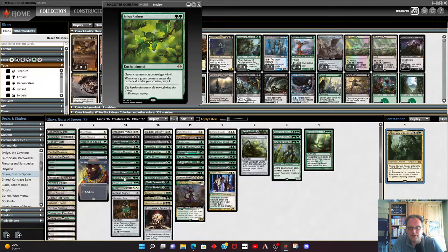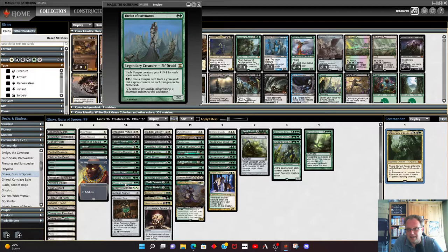Sylvan Anthem is in here — a lot of the creatures are green and all the saprolings are green, so giving them a little bit of a pump and getting to scry when they come into play seems like a good idea. Then we've got the first legendary creature which is an elf druid — gives all our funguses plus one plus one for each spore counter on it, so we get some big fungi really quickly. We can also exile one from the graveyard to put a spore counter on each fungus we control.